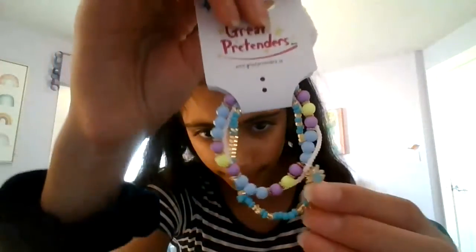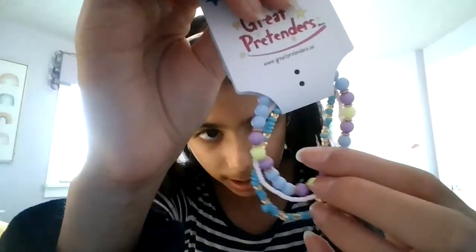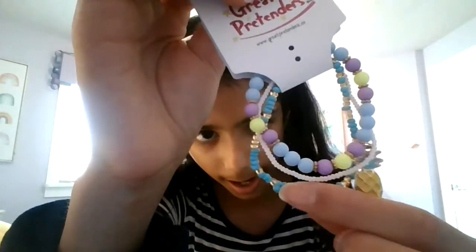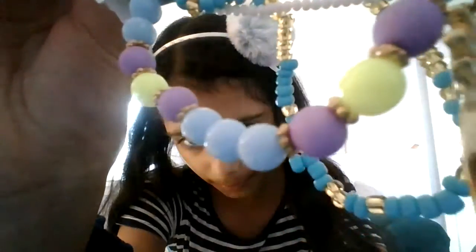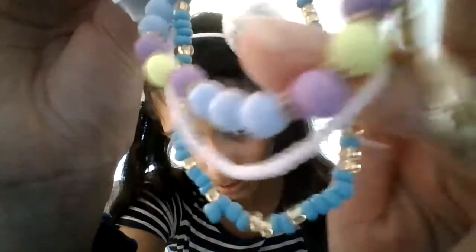One of the things I actually got were these pom-pom ears, but I already unboxed those. Next are these super cute bracelets. There's a pineapple one, I really like these colorful beads, a blue one, and then just a plain white one. My favorite one is this one. Those are the first bracelets.